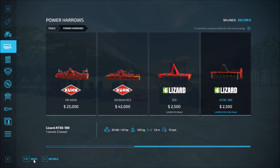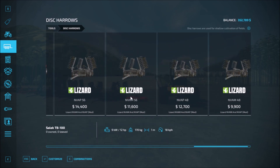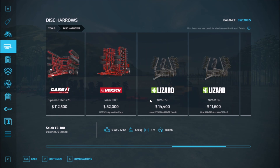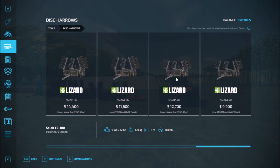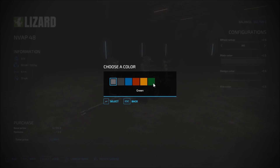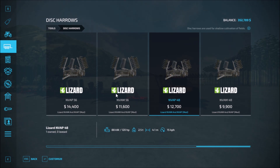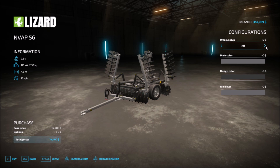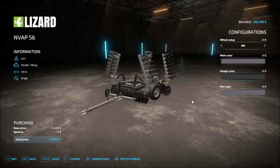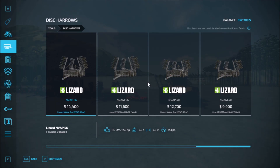Then we have the disk arrow section. All the way across we have this pack — NP and VP variants, two 48s and two 56s. The smaller 48 has wheel setup options, six main colors, six or seven design colors, and the same amount for rim color. The larger one also lets you change tires, main color, design color, and rim color.